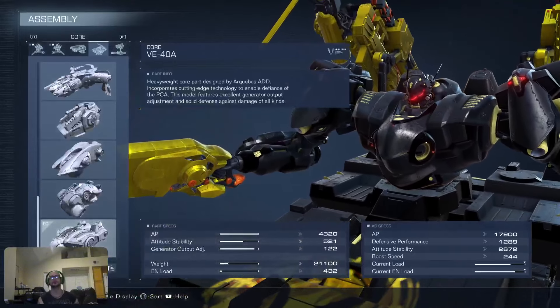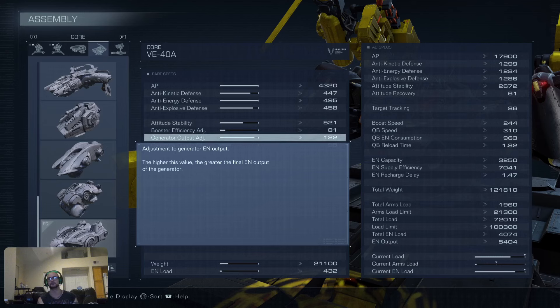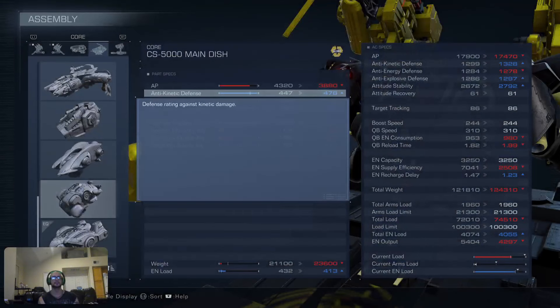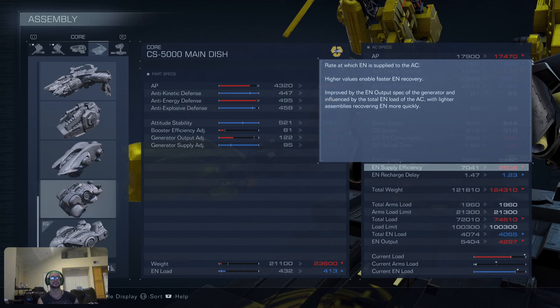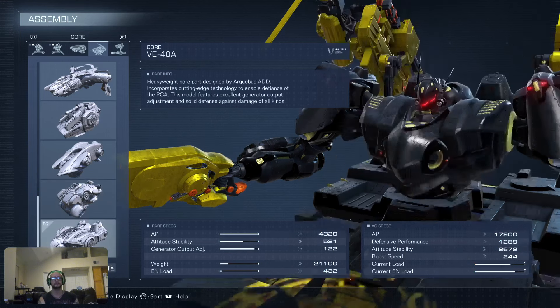For the core, we are using the V40A. Most of my heavy builds use this because of the very high generator energy output. If you'd like to swap it out, the Main Dish would be a good recommendation — you'd get much better generator supply output, making your energy recharge delay a lot faster, but you sacrifice a big chunk of efficiency. These two are possibly the best two chests or torsos for this build.